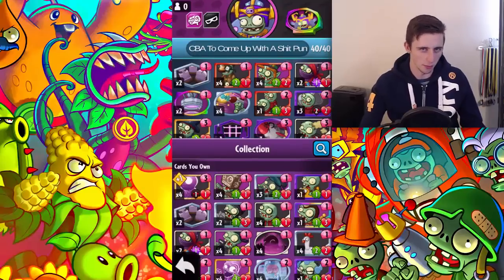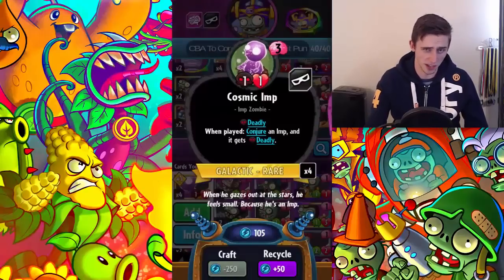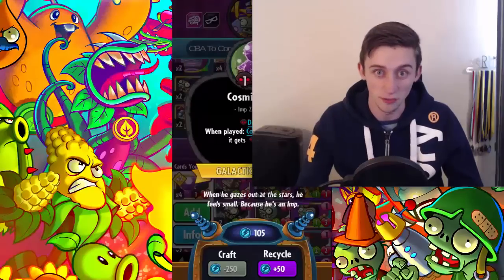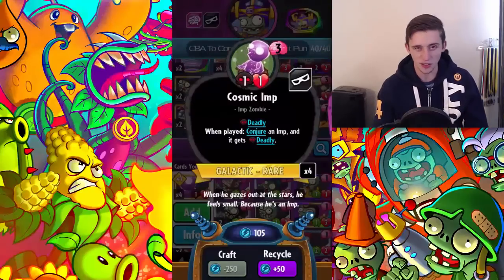I made a few other changes. The main one is I actually took out the Space Imp — it says Cosmic Imp but I'm calling it the Space Imp. I took him out because a three-cost one-one didn't really seem worth it even if it had deadly and conjured something else. We'll jump into a game and see what we can do.